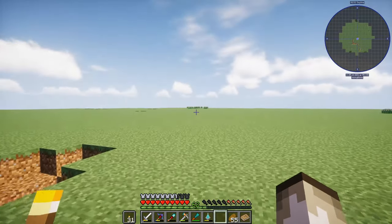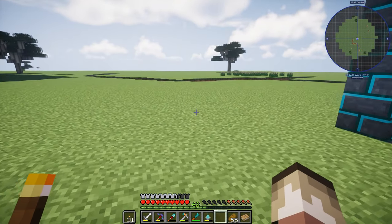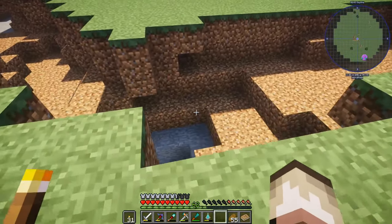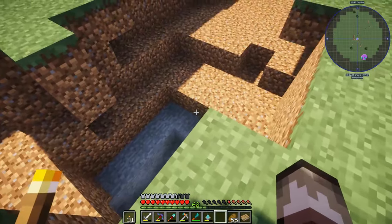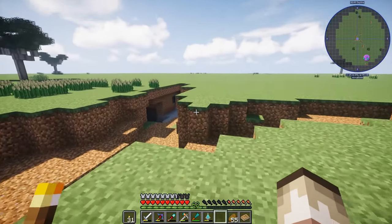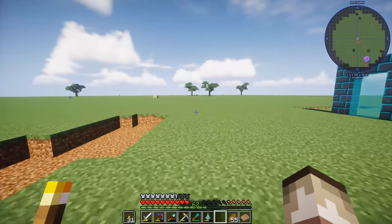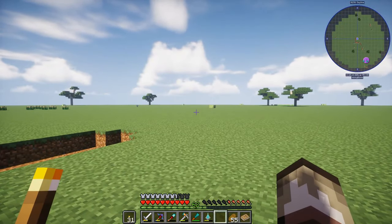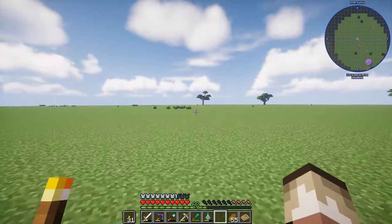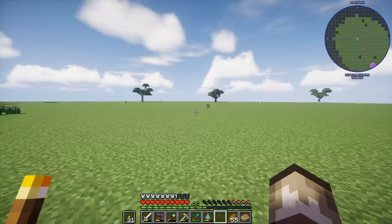Now we're in this completely flat world that is for mining. Mobs will still spawn but there's a lot of caves and terrain cuts, and it's easier to find ravines. You can see all the random spawning things like bushes, berry bushes, and crops.